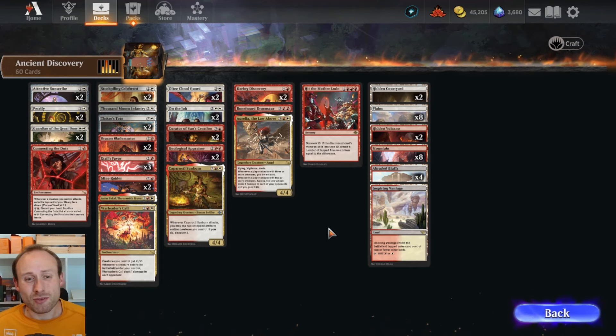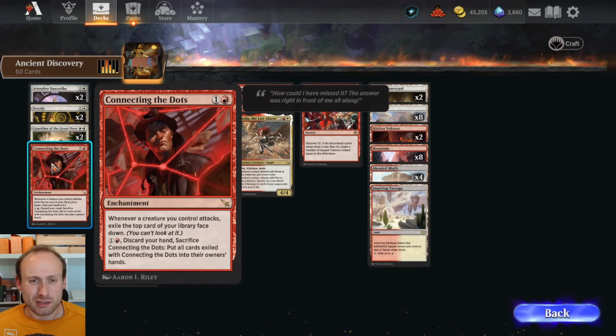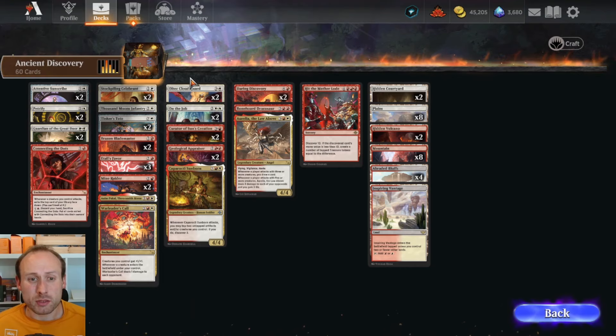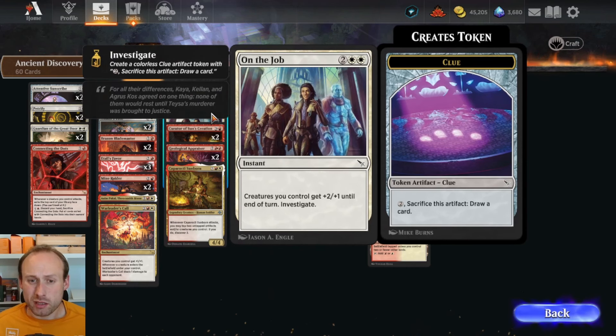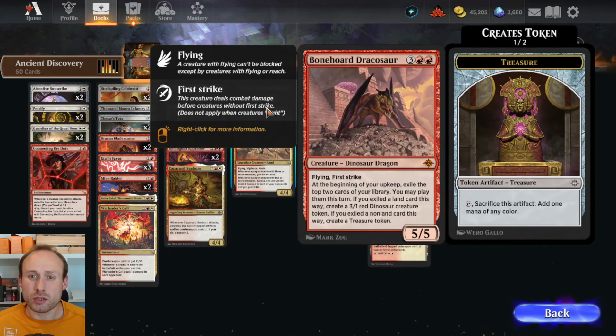The problem with this deck is there isn't really that much that's great to discover. Some cards don't really work with it, like Guardian of the Great Door — you can discover it but can't play it unless you tap four other artifacts, creatures, or lands. Connecting the Dots is not a very good card. Attentive Sunscribe is the only early creature and it isn't amazing. The best strategy is to get out as much as possible with Tinker's Tote making 1-1s, Animpakal making gnome creatures, War Leader's Call to boost them and ping damage, On the Job giving everything +2/+1 for a final attack. Aurelia with a few creatures out can get damage through, and Bonehorde Dracosaur — if your opponent can't remove it — can pretty much win the game.